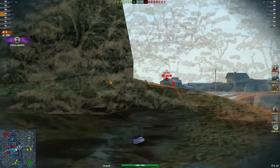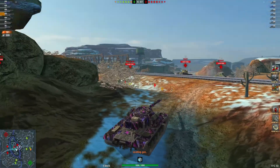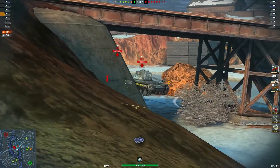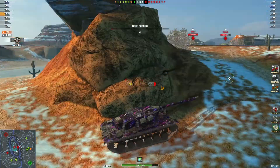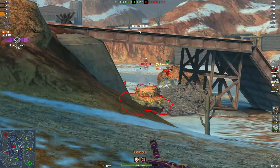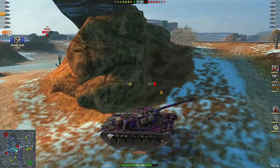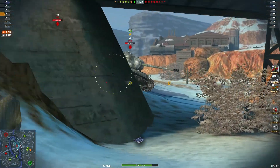This is where the tank comes in perfectly — one of the best spots for this tank is just over this ridge. Unfortunately he's got tanks coming around down low. Most of the team's covering him, but he got shot from over the top — the team definitely needs to give him a hand. Beautiful shot into the top. Look at these guys just sitting there on the base. Up to 1222 damage, blocked 1040.